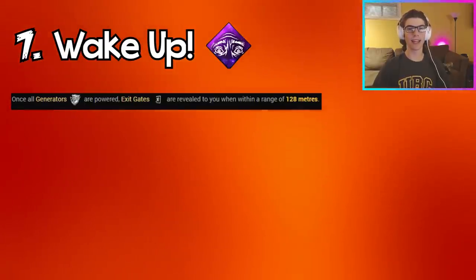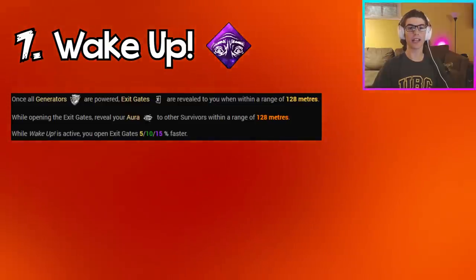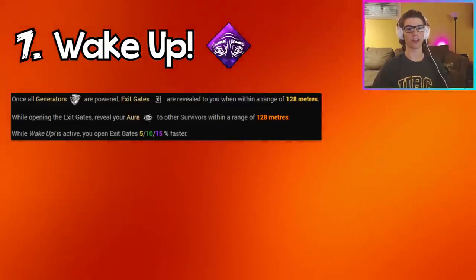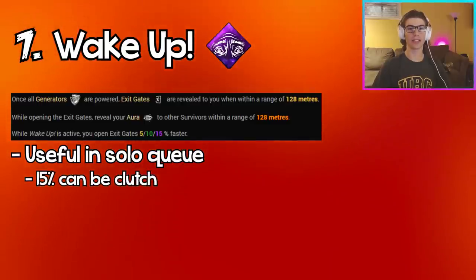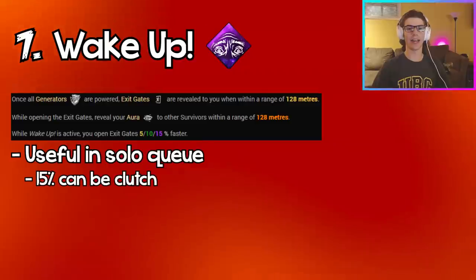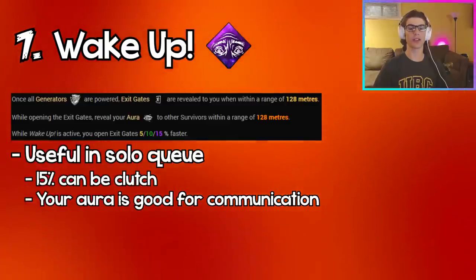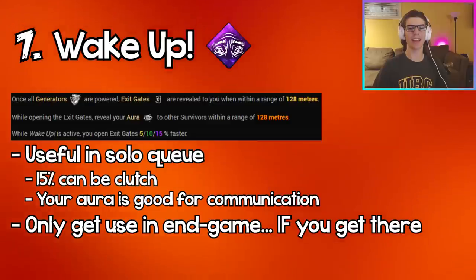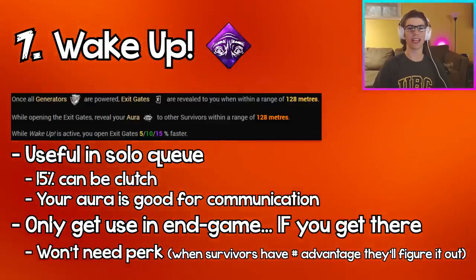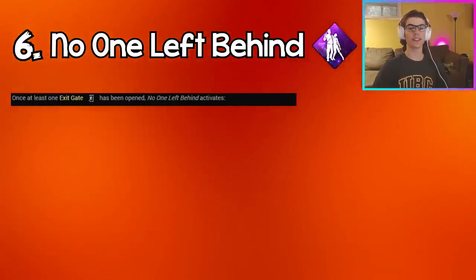Coming in at number seven we have Wake Up. Once all generators are completed you can see the aura of exit gates within 128 meters, and at tier three you open exit gates 15% faster while your aura is revealed to other survivors. This can be clutch in solo queue, but the perk is only useful if you actually finish all five generators — at that point you shouldn't really need the extra 15% to escape. If you don't survive to reach the exit gates, this perk serves no use whatsoever.